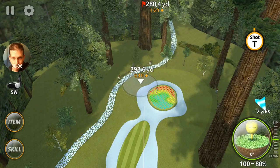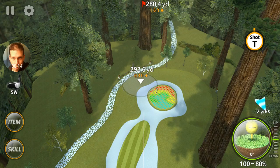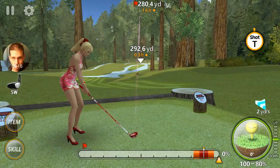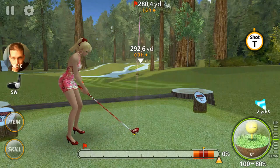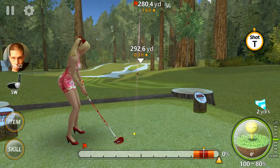We're back again with the last hole. This is Sequoia Out, first tee, ninth hole. This is a par four. Most people on this hole — if your stats aren't high enough — I've got 1280 stats.